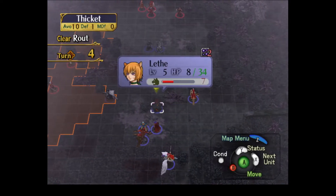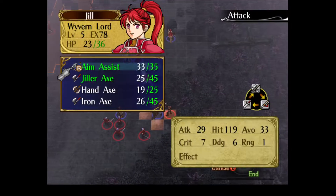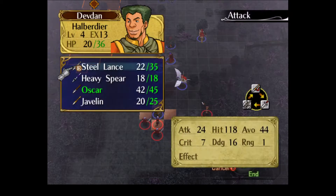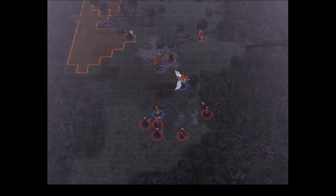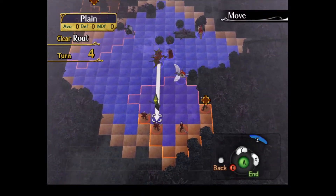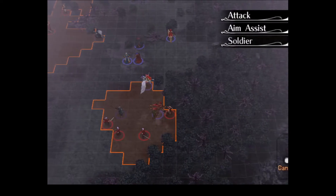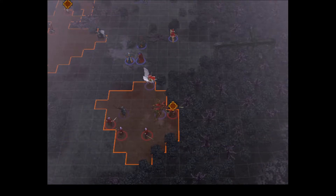Leth can chill over here, because her gauge is low and her health is low. I think my least favorite part about some route maps is whenever the enemies reinforce from all over the place — some reinforcements down here, some over on the left, some over on the right. Because you kind of have to spread all of your units out and say, 'Okay, now I have to send you over here to go deal with these guys — oh no, now I've got to go deal with these guys.'